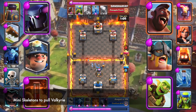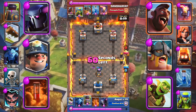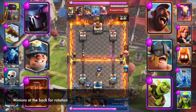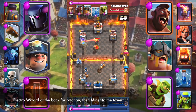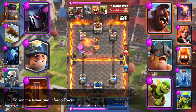Mini Skeletons to pull Valkyrie. Double Furnace. Minions at the back for rotation. Electro Wizard at the back for rotation. Then Miner to the tower. Poison the tower and Inferno Tower.